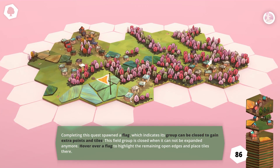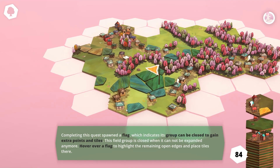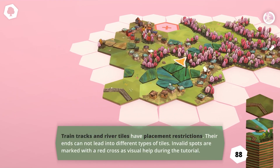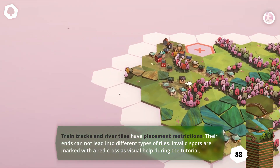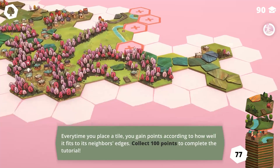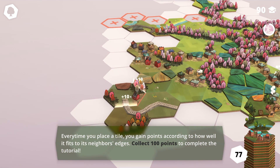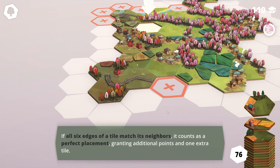That fits quite a lot, so we'll take that. We'll take that one too — it fits quite well. This one fits as well, we'll take that. That one fits as well. We've got a little bit of tracks and rivers. Another one there, and an end to the tile, an end to the road — fits perfectly there. If all six edges of a tile match its neighbors, it counts as a perfect placement, granting additional points.